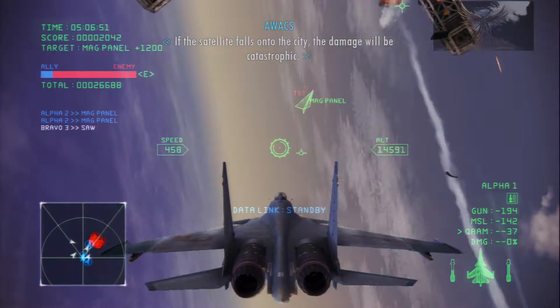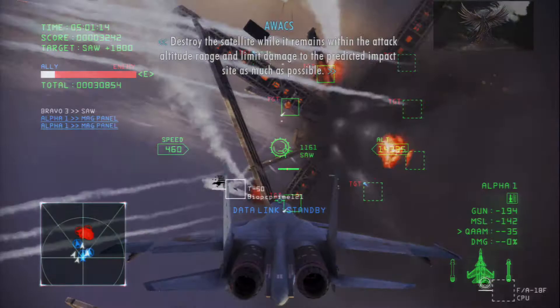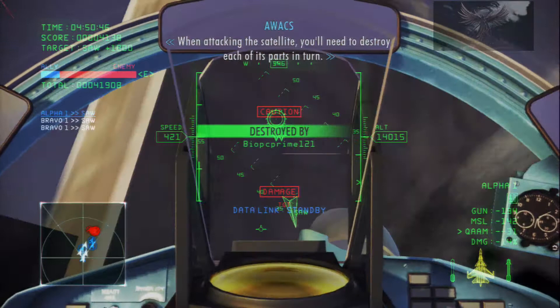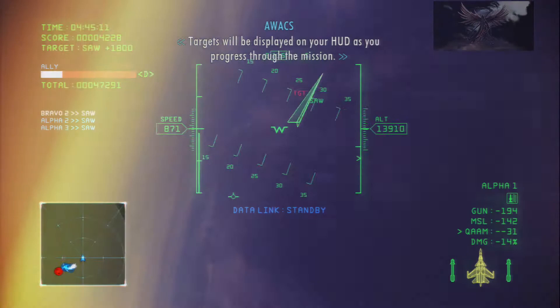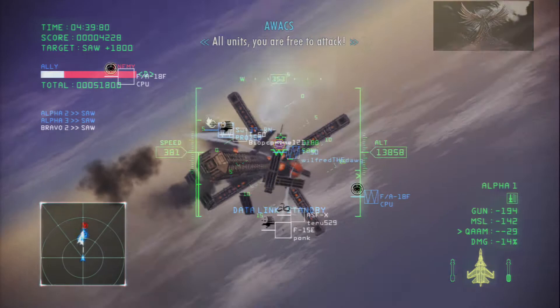If the satellite falls on the city, the damage will be catastrophic. If the satellite remains within the attack altitude range, you can limit damage to the predicted impact site as much as possible. When attacking the satellite, you need to destroy each of its parts in turn. All units, you are free to attack.